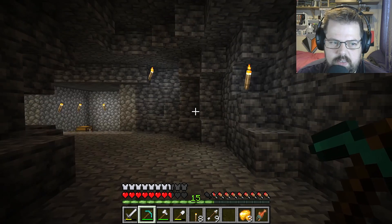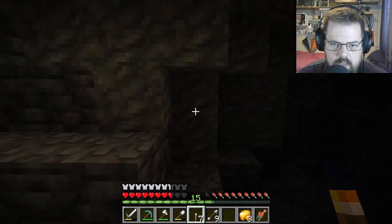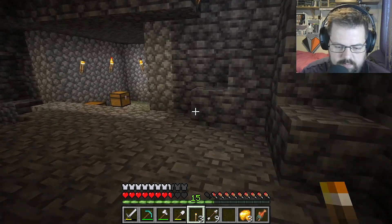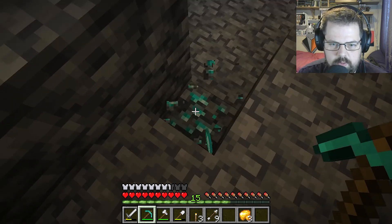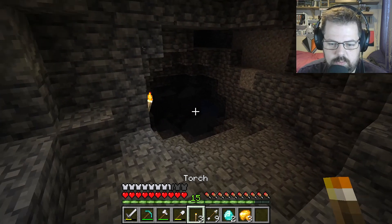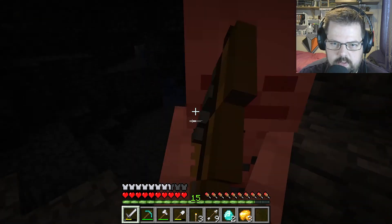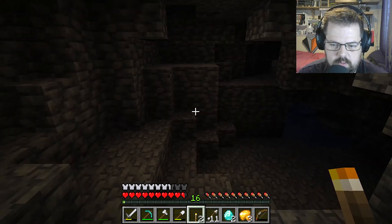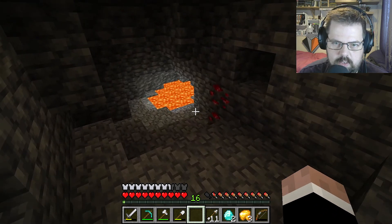Well that was exciting! We came from there - this hole here is where we came from. I could have missed you, my beautiful diamond! Please be more... there is more! There are two - that also means I can make a diamond sword now! We're also running out of torches. I've got a really knackered bow as well. I've got lava - that's the last one. Do not want to drown in lava, remember that. Sure, to the redstone.